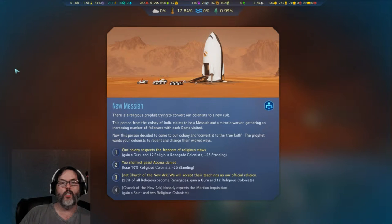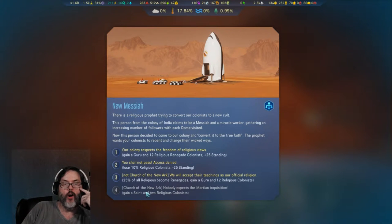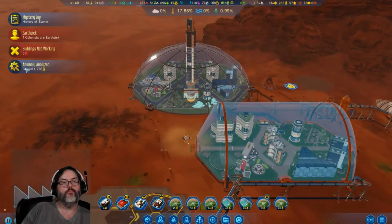The New Messiah event — a religious prophet is trying to convert our colonists to a cult. From the colony of India, claims to be a messiah and miracle worker. We can respect religious freedom: gain a guru and 12 religious renegades. Or deny and lose 10% of religious colonists. Or accept their teachings as official religion — gain 12 religious colonists and a guru but 25% become renegades. We'll choose freedom of religion — we'll deal with a few weirdos.